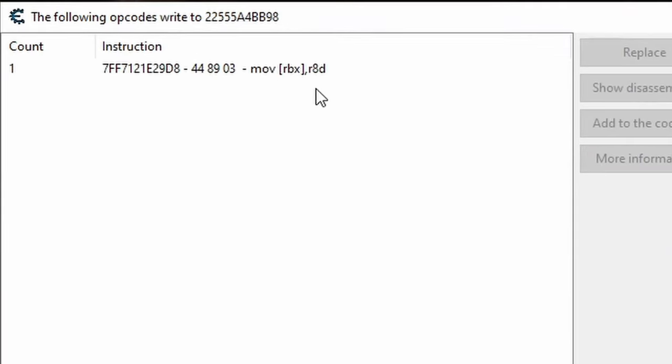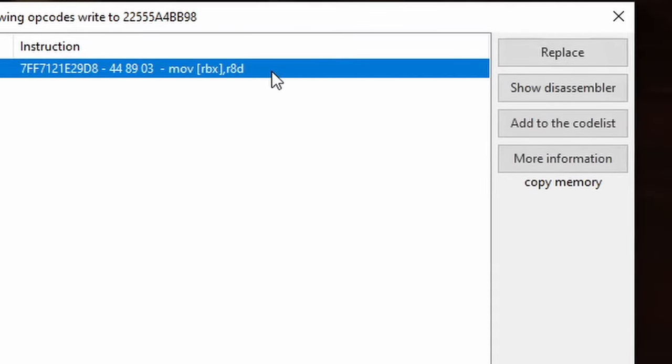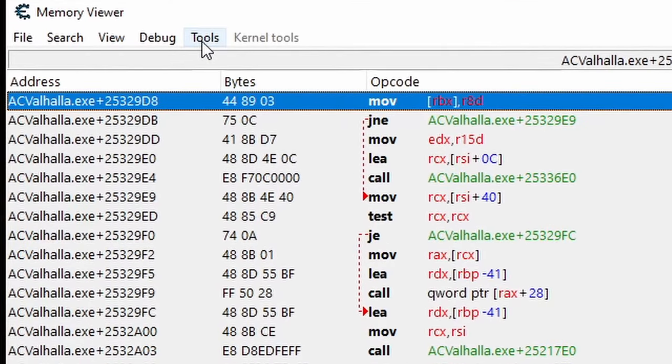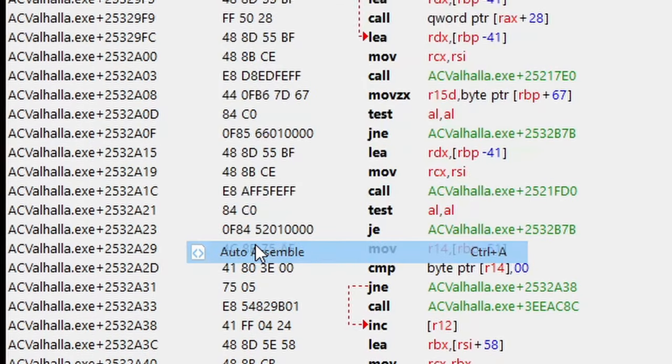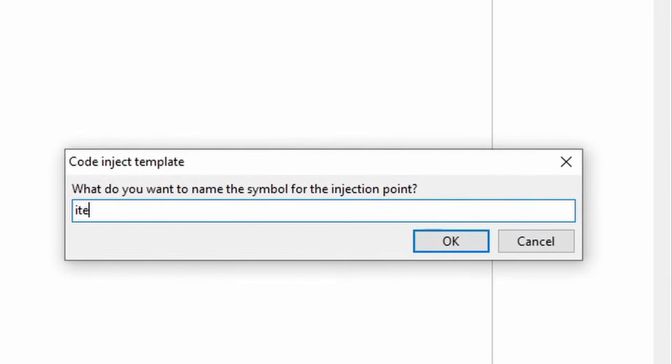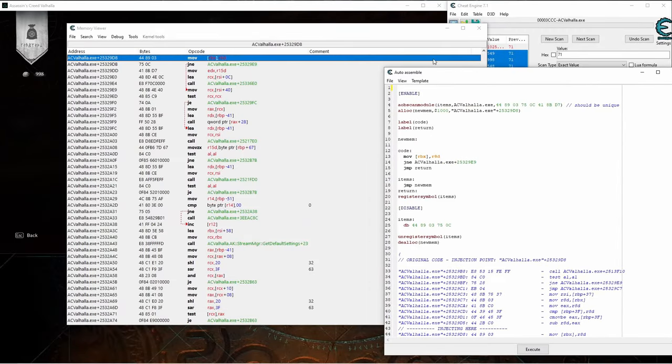You might not see this exact code in your game, but as long as you chose the right address that controls your silver, you're fine. To modify the code, highlight it and click Show Disassembler. This opens a new window with a lot of code in it — the code for the items is the one selected by default. Keep it selected, then click Tools and then Auto Assemble. In the new window, click Template then AOB Injection. Click OK once, type in a name without any spaces, and click OK again. Now close out those other windows to get them out of the way.